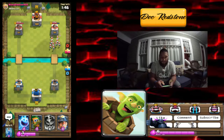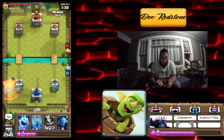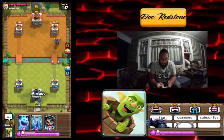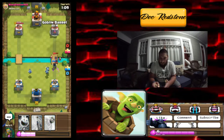Oh he does — he dropped the Skarmy! Now he's got a three elixir advantage, that's not good. We should be able to take that out. We're gonna drop one of those there because the dark goblin can handle that on his own, and we'll drop a miner back there — well played. I'm a conservative player so I always like to save up, but I also like to be super aggressive.